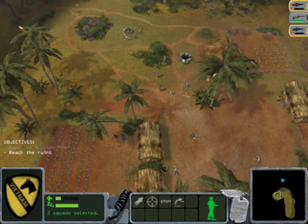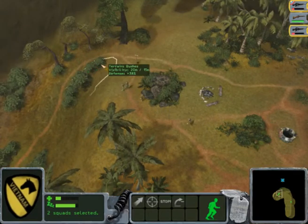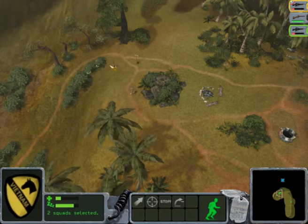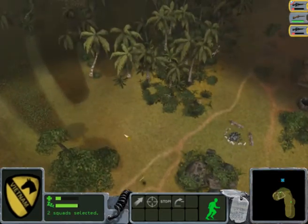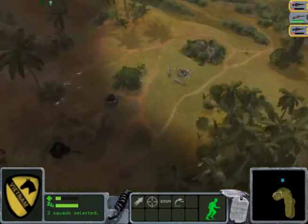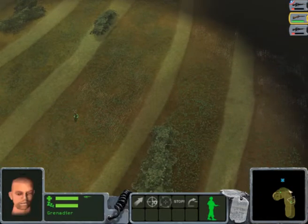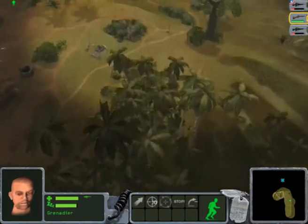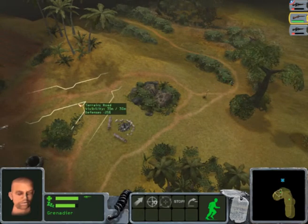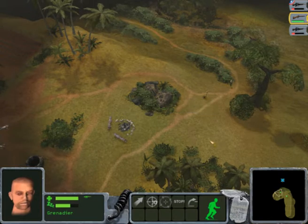Now I have to go to the ruins up the hill. I think this is inspired by Hamburger Hill — the famous battle in the Vietnam War that took a lot of casualties. So I need to move my men up the hill. I left my grenadier at the beginning of the level so that I can use him later on, hopefully to finish the mission.